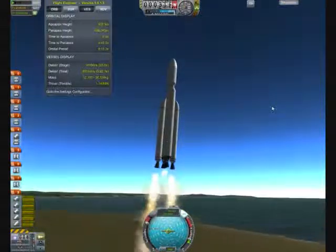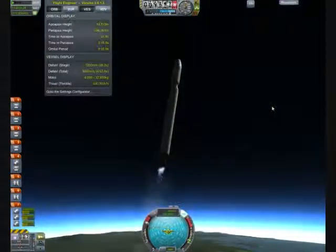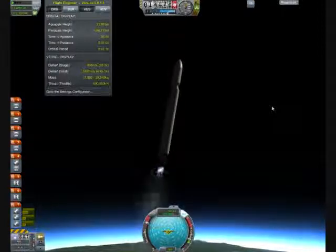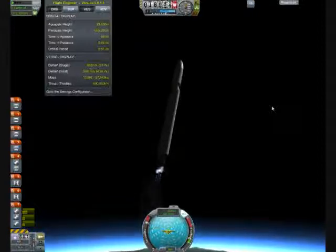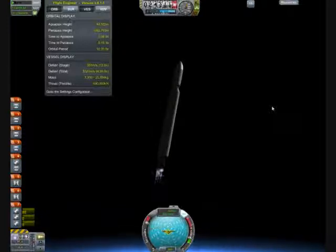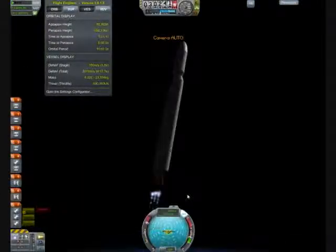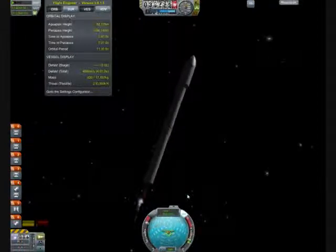Nice new sound effects for the solid rocket boosters from the KW Rocketry patch — sounds crunchy, I like it. Anyway, here we are. We're chasing a slightly different flight profile from our usual one, or even from the last time we built a comms network. There's no one home — this thing is completely remote controlled from mission control, so it's absolutely vital that mission control not go over the horizon or we'll lose control of our rocket.